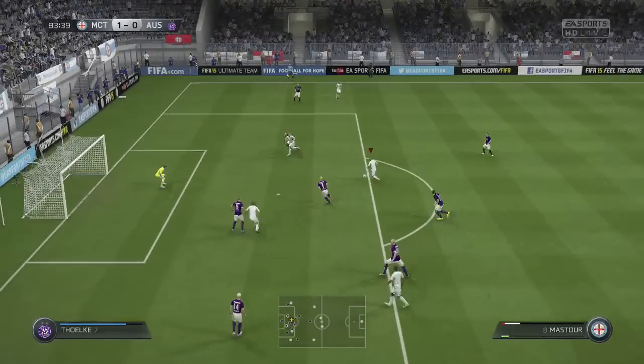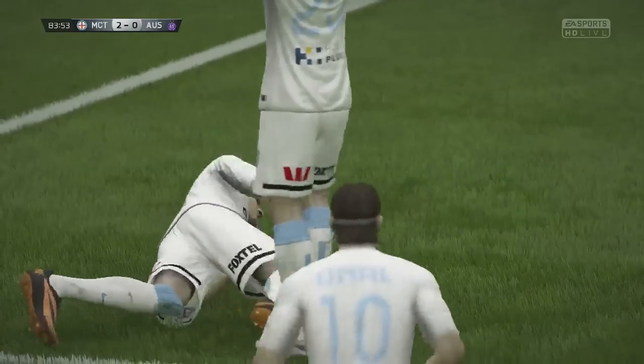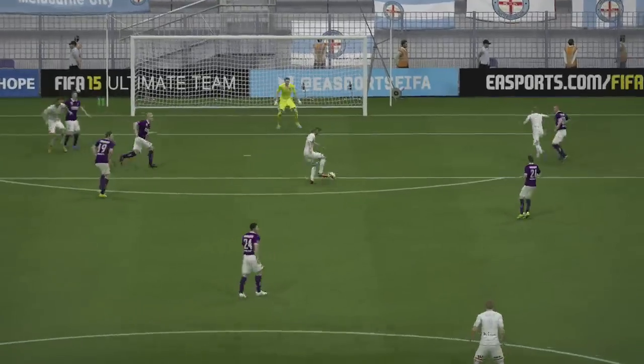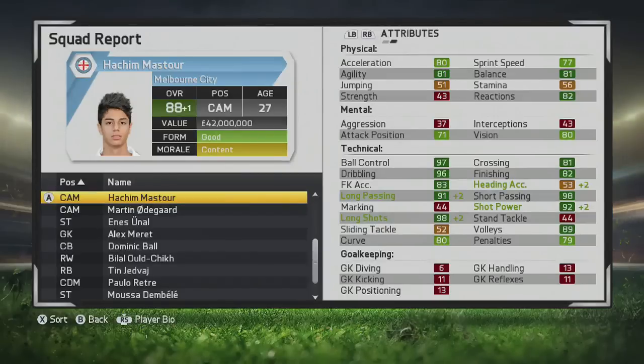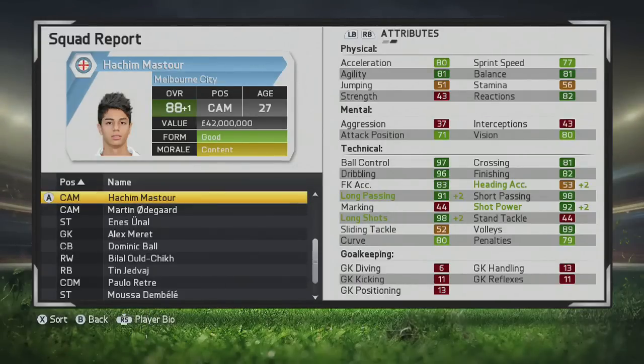He's so good in all other areas — very good at dribbling and ball control, the perfect player for me — but he just needs better finishing. He's not the best finisher in the world, and scoring long shots with him is quite difficult. That's going to be the end of this player review for Hakim Mastor. Overall, I would say he's a very fun player to use. I definitely recommend you pick him up in your career mode, whether you're doing a big team or a small team — he'd be perfect for any team. If you enjoyed this player review, leave a like, and I'll see you next time. Thanks for watching.